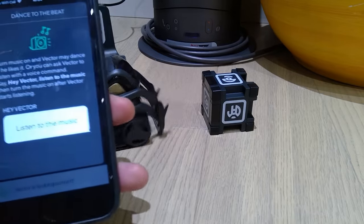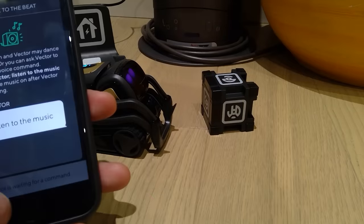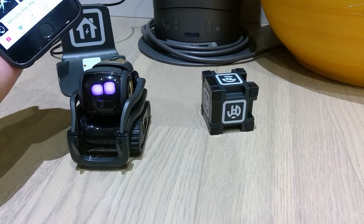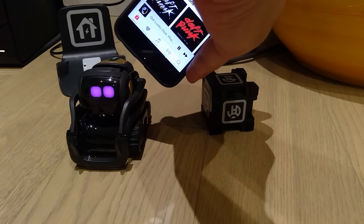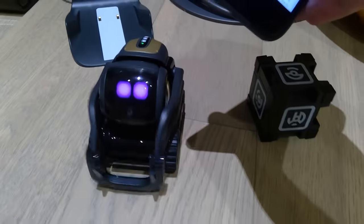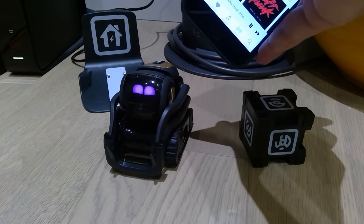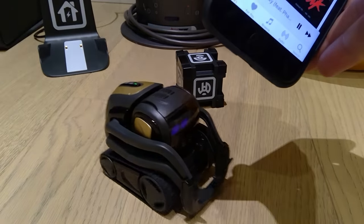Let's try the dance to the beat. What I'm going to do is listen to the music. Hey Vector, listen to the music. I'm going to play 'Get Lucky.' You can see the sensor is actually moving on the back side as well — oh, that's cool! Okay, I think that's stopped now.